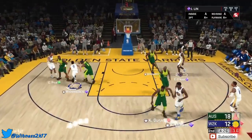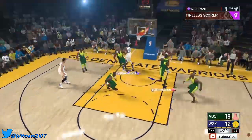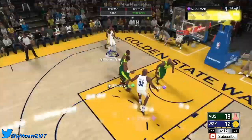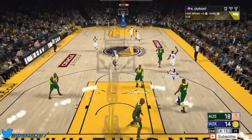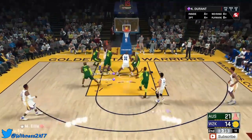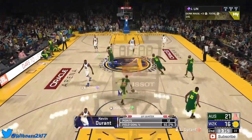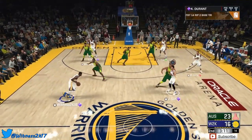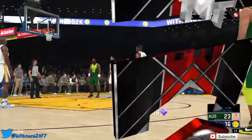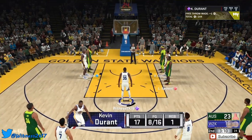Second quarter time. Finding KD — running out of time — oh we get the steal! KD not missing the midrange — midrange is money every day for KD. Finding KD again, getting around him — he finally gets a slam! Jeremy Lynn giving it to KD, taking it inside, drawing the foul. Want to test out this free throw a little bit more.